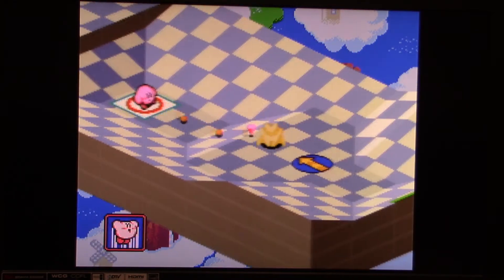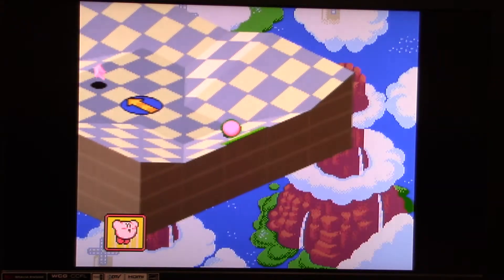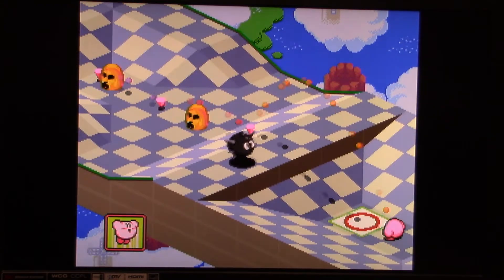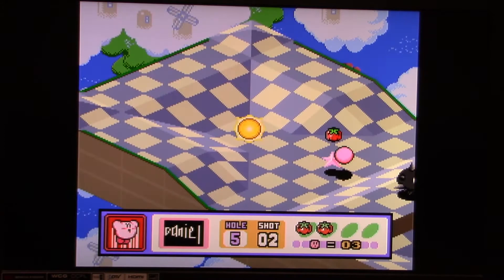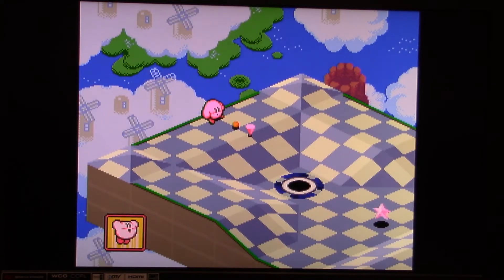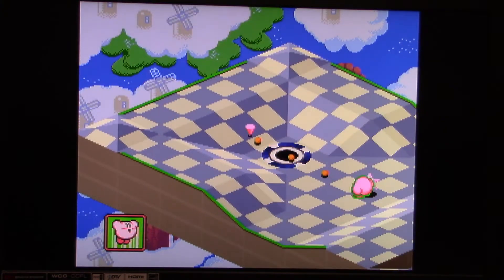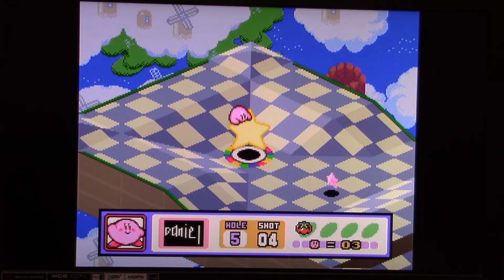Moving on to hole number five. I almost had a power shot there, but that is okay. Let's use my high jump ability. We couldn't quite get over there, but that's okay. Now this time I'm actually going to use a chip shot here. Kirby's getting a little bit tired here, so we've got to be careful. Got it in the hole in four shots right there. That's okay.